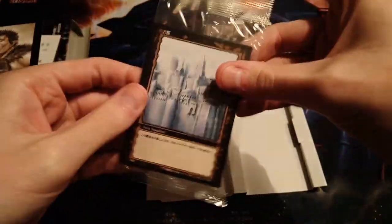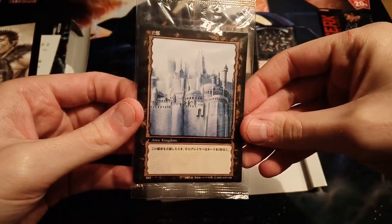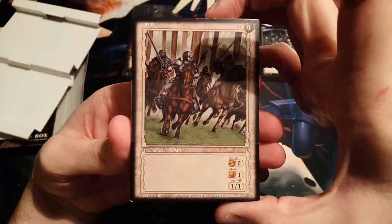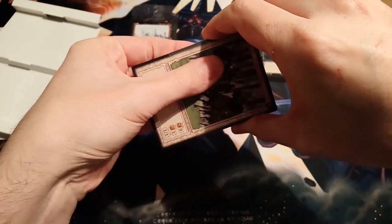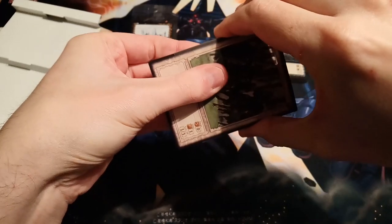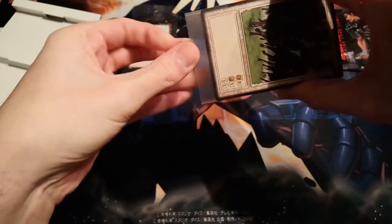I'll keep the city cards in the plastic for now. I'll put some pictures of the other ones on screen because there's one of these, and then for regular cities I'll put those on the screen too, but for now I'm just gonna keep them sealed. Let's start with the white and green deck.